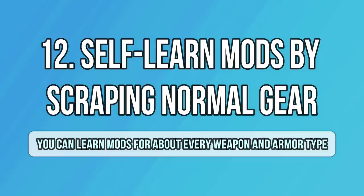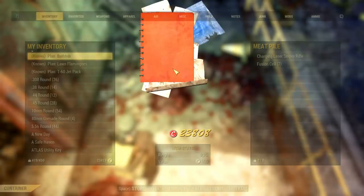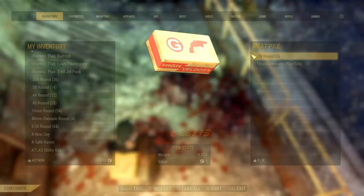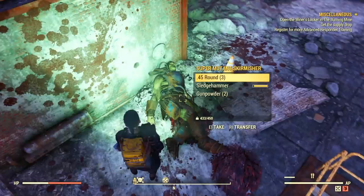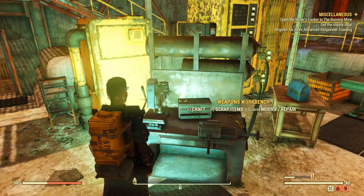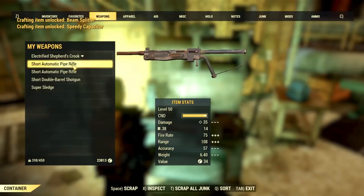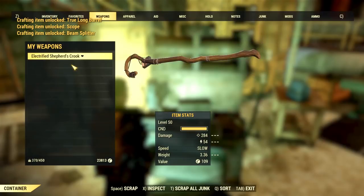There is a clever way to learn as many mods as you want by scrapping gear. All you have to do is kill enemies and collect their gear — it has to be normal gear since you cannot scrap legendary gear. A good idea is to go to an area with lots of enemies and some workbenches, or do this during a workshop defense event. Just collect all their weapons or armor and scrap it, and you will start earning a decent amount of mods if you haven't scrapped that type of gear before. This means you don't have to just find and buy mods from vendors — you can actually self-learn them.